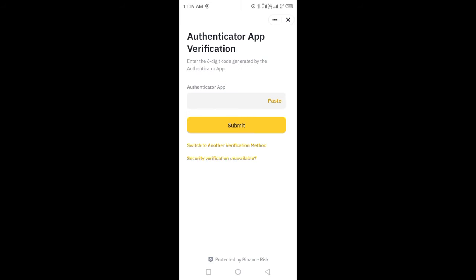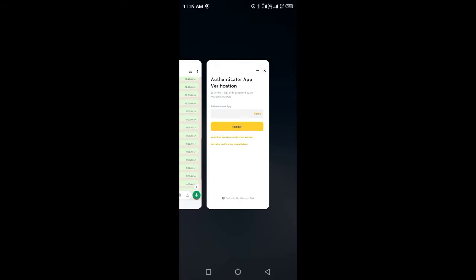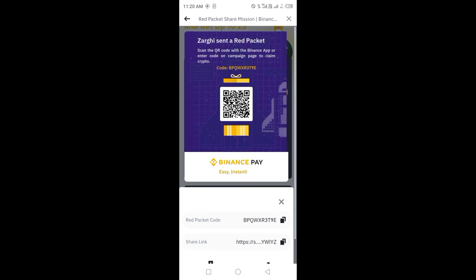After entering the details, click Continue and complete the security verification — either biometric or authenticator app verification. After that, the packet will be created. Share it with friends, and after 700 people claim your red packet code, you will receive 25–50 USD.